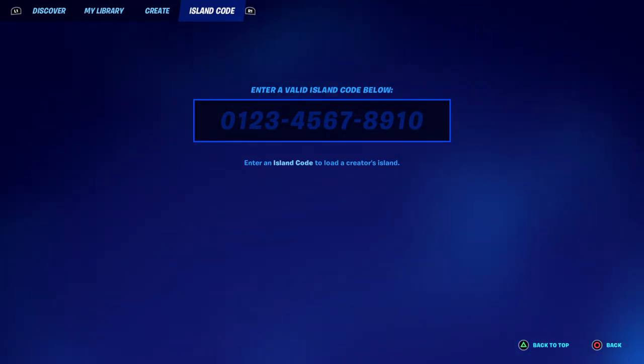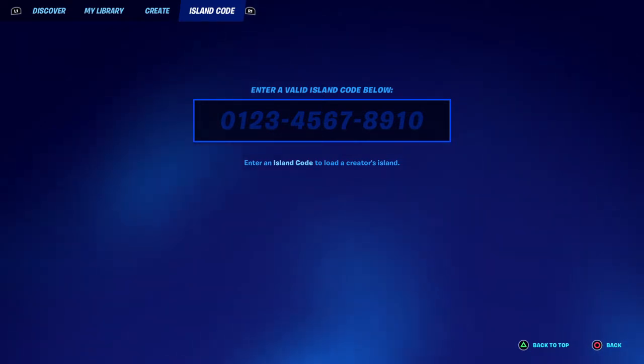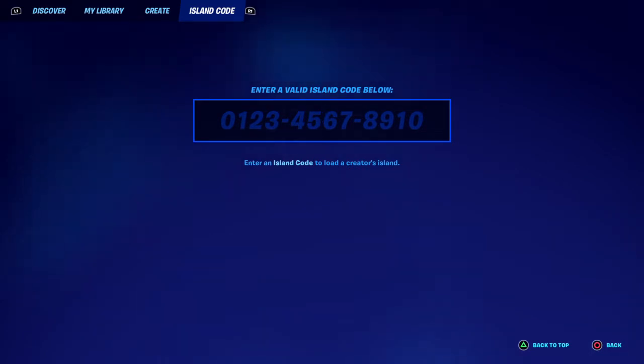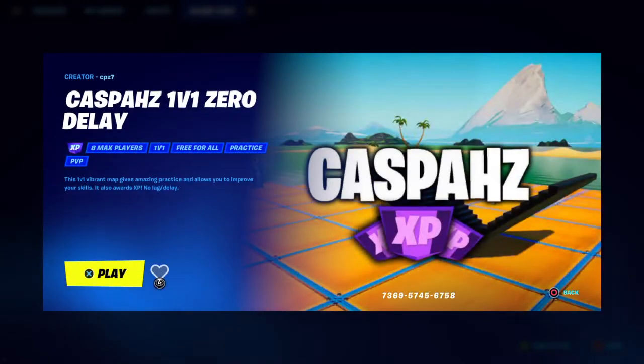So you want to go to code 736957456758 and then 21 at the end, so you get the right version, not the bonus.